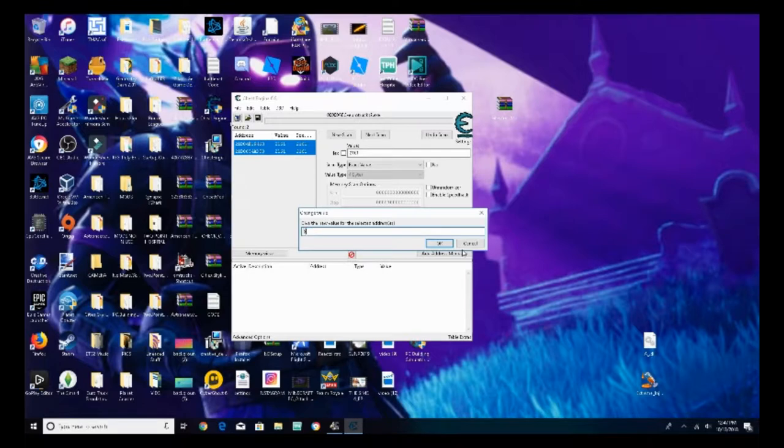Now change the value. I think 5 billion is the most you can do — let's try 5 billion. There we go. Click OK.